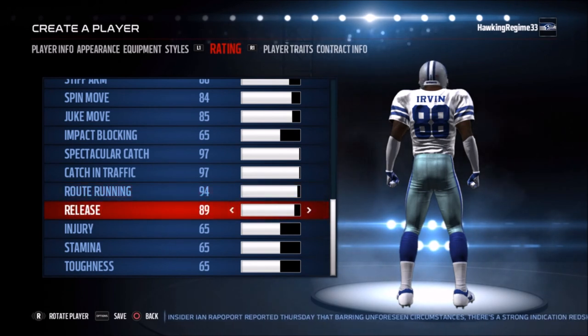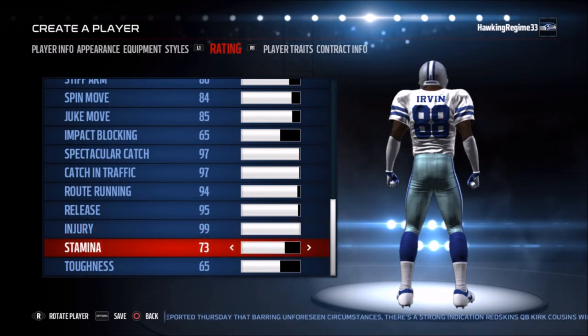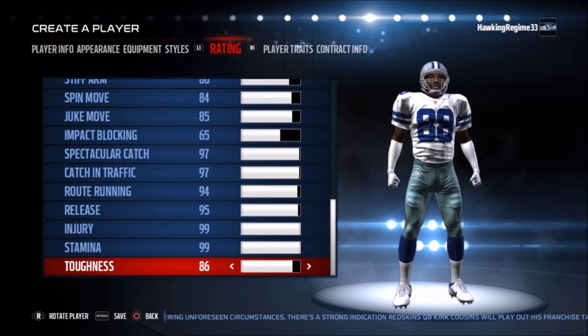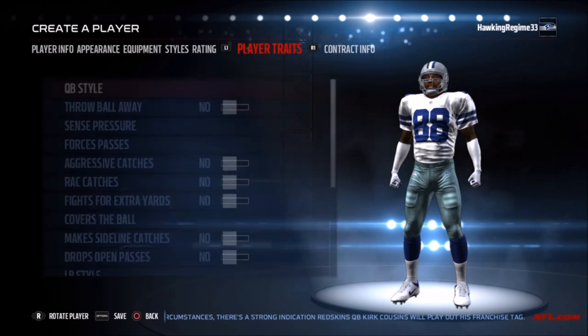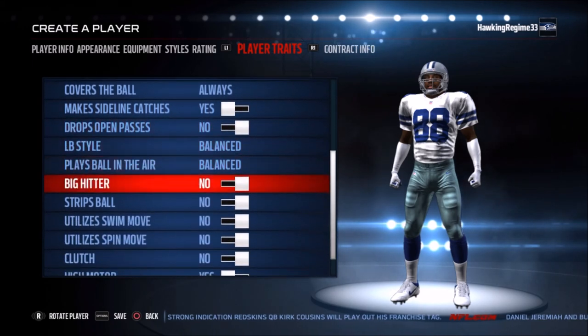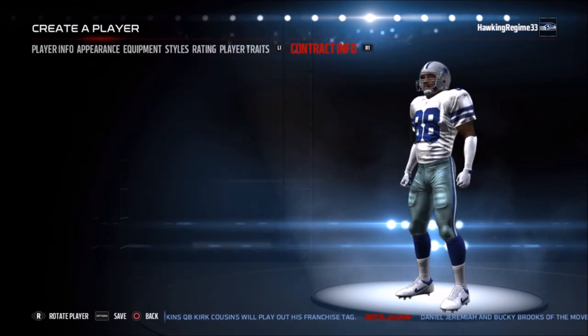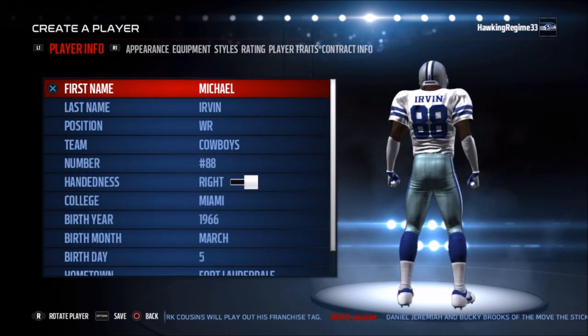All you want for your individual franchise is to win titles, and that's what Michael Irvin was able to do with Dallas — over four years he won three titles, which is insane. Him and the Cowboys in the 90s were an incredible dynasty. That'll be the conclusion of the video — make sure to subscribe for more Madden player creation tutorials. NBA roster breakdowns for all 30 teams are coming soon. Leave a comment below if you want me to do a specific player in the future — thanks for watching!